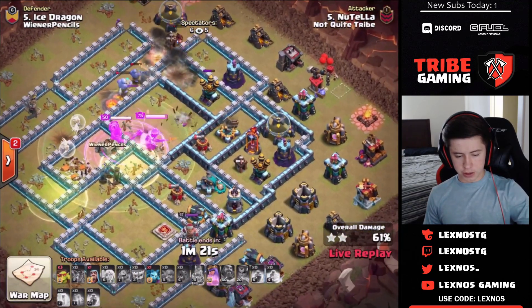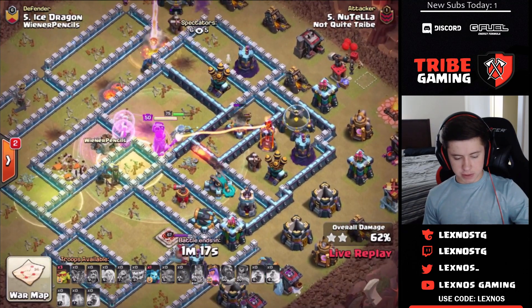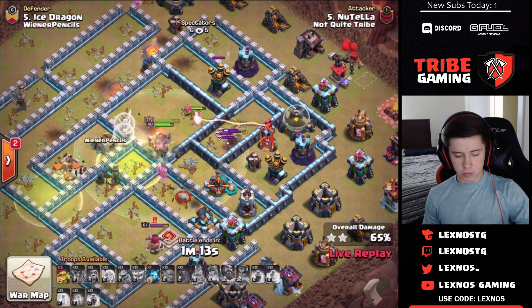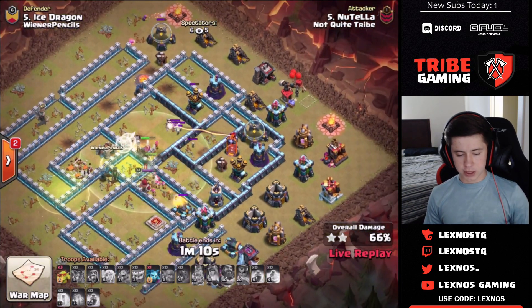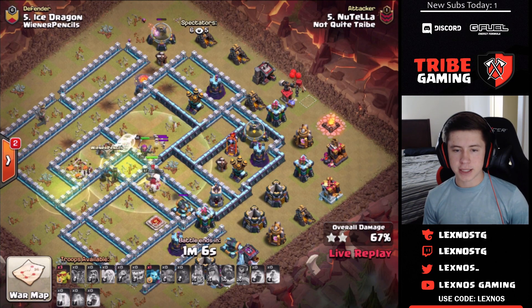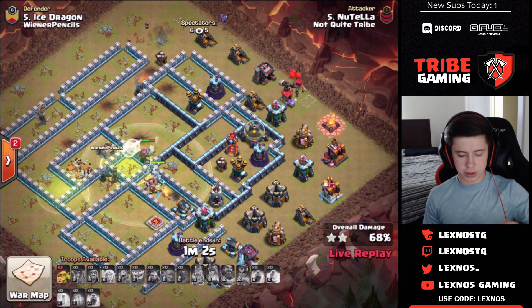Everything moves into the eagle compartment. There goes the last rage, there goes the last freeze — but he doesn't use the freeze to support the roachamp, so she loses a lot of HP right away and dies. You've got to try to keep your roachamp alive. Queen steps up inside single target inferno range and takes the jump spell to work on the scattershot, but the inferno stalls everything. Yetis and bowlers are getting killed early before making it through.